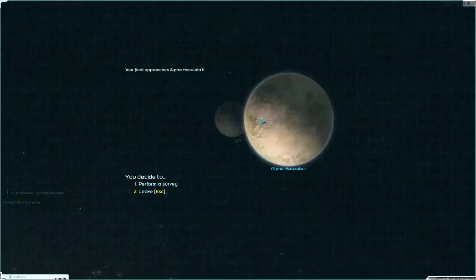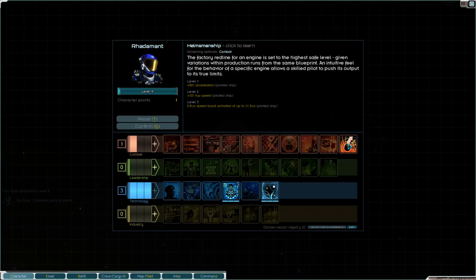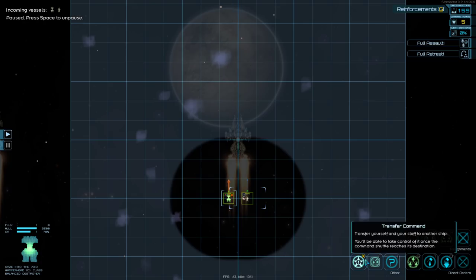Here's the desert world — there's another domain era probe. I'm going to survey this one. It has a hazard rate of 175 and poor farmland, so not great — you wouldn't want to settle here unless you had to. I leveled up just from doing that, so let me get the acceleration skill, then go to this domain era probe. There are more automated defenses — let's hope they don't just flee this time.